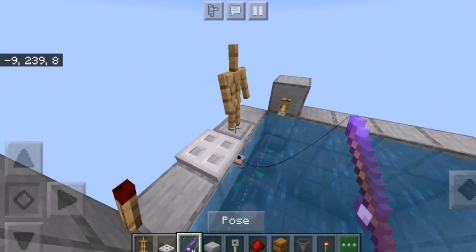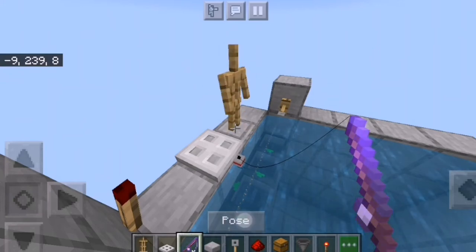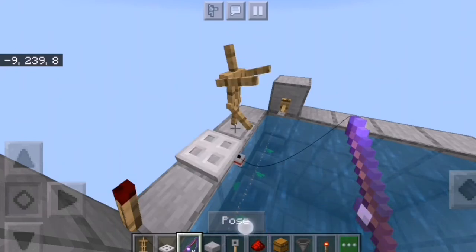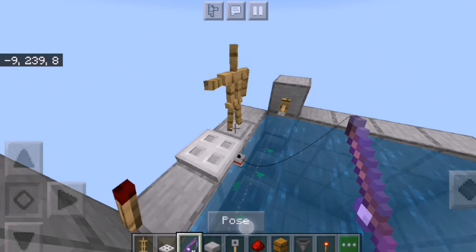Now just one more thing left in this build — our auto clicker. The build is completely done. I'll show you guys how to get the auto clicker, and with it you just need to stand here, activate it, and AFK — your farm will work completely properly.